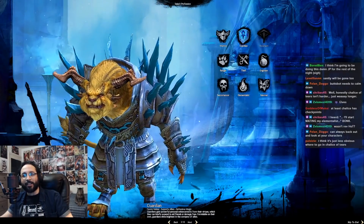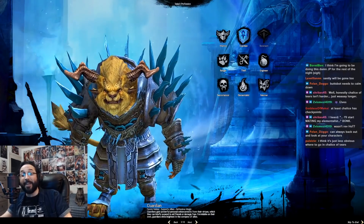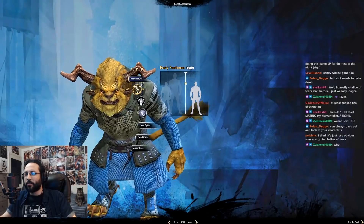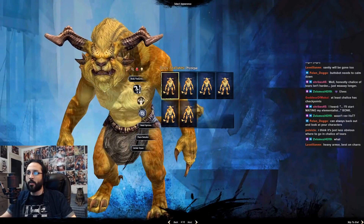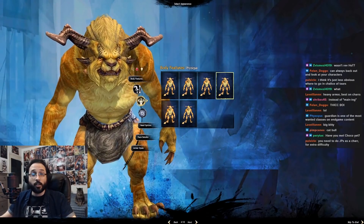Anyway, I'm gonna make my Charr a Guardian, I think. Make him tall — super tall — the buffest we can be. Hold on, how buff? Yeah, I'm gonna go with this one. Thick boy, yeah.